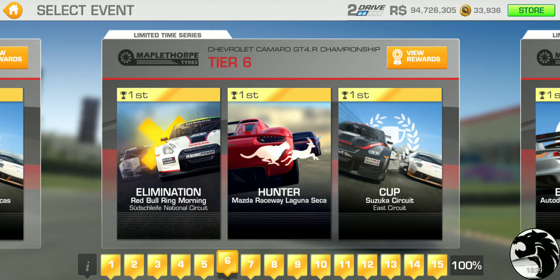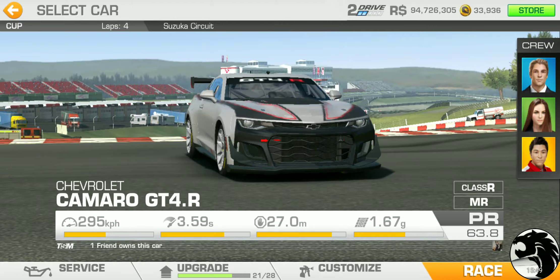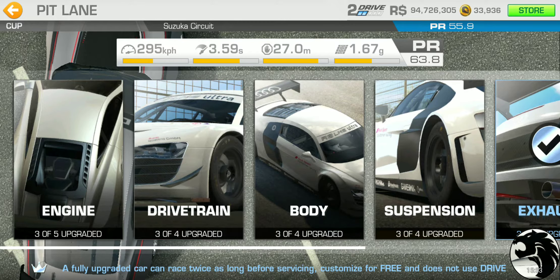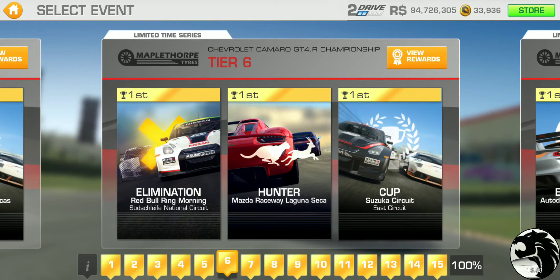Tier 6: Elimination at Red Bull Ring National Circuit — I don't expect that to be trouble. We've got a Hunter at Mazda Raceway, and the cup is at Suzuka East, four laps. Suzuka East is pretty short, so it's manageable. PR requirement is 55.9 — not quite a full one-point boost from tier 5.